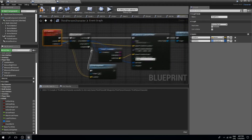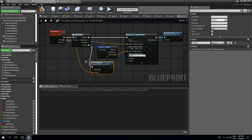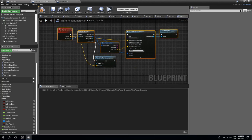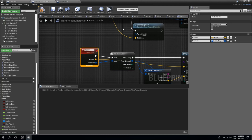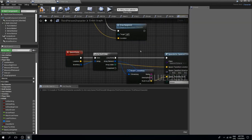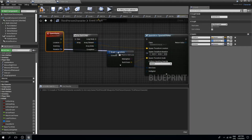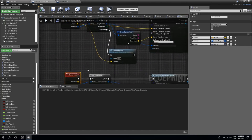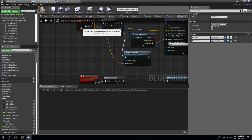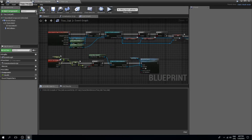We could modify the existing drop items function with a switch to differentiate death drops from regular drops, but instead I'll copy those nodes and rename the function to 'Spawn Items'. I'll add an extra input called 'Rotation' as a rotator type and connect it to the transform. This also needs to run on server, so set it as a run on server function, then compile and save.